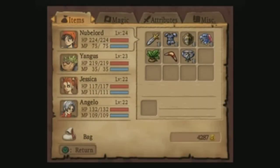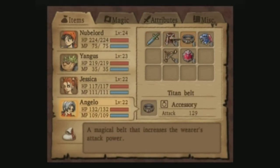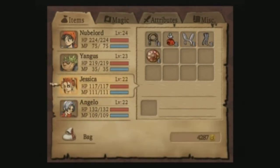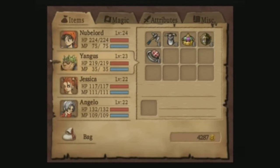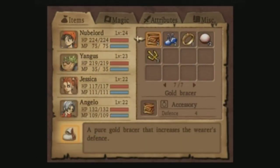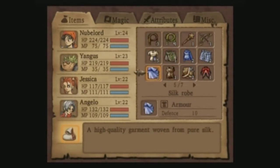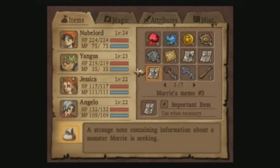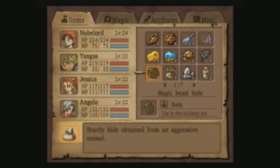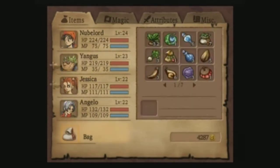I'll show you what I got. While I was grinding I found a Titan Belt that dropped around here and that increases the attack power of the wearer by 10. So Angelo is hitting pretty dang huge right now. I also found a Stone Hardhat, and I got some medicinal herbs as drops.